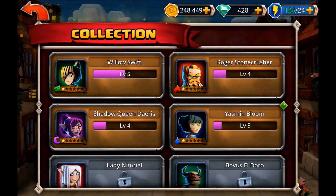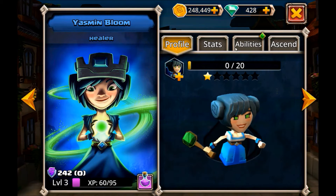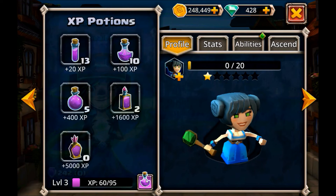Rogar can be upgraded as well as Shadow Queen Darius. As your roster gets a little bit deeper, or just as you're normally playing, you may not necessarily notice that indicator. In general, you want to try and keep up as best as possible with your experience, but within reason.